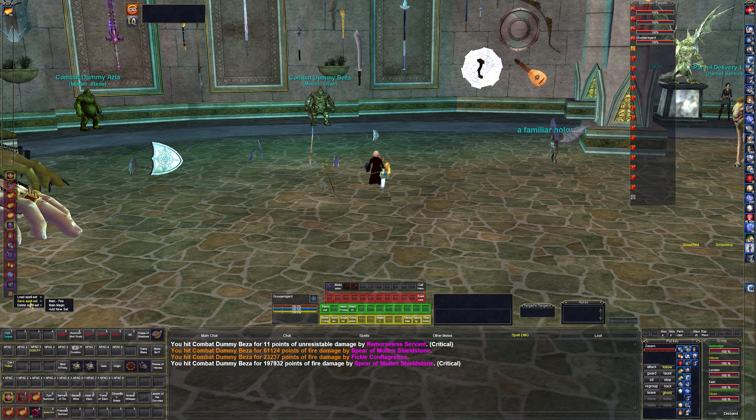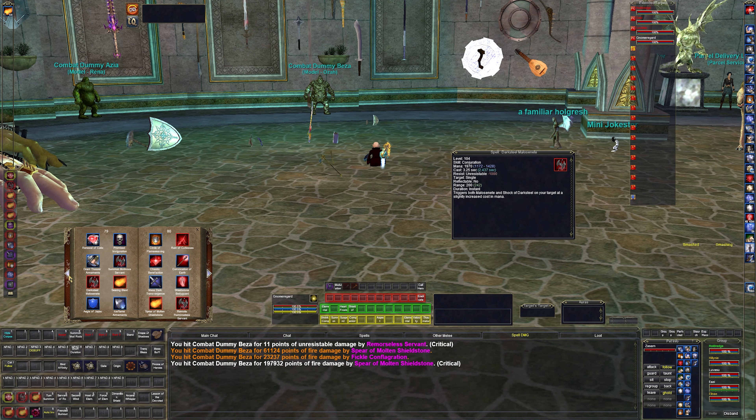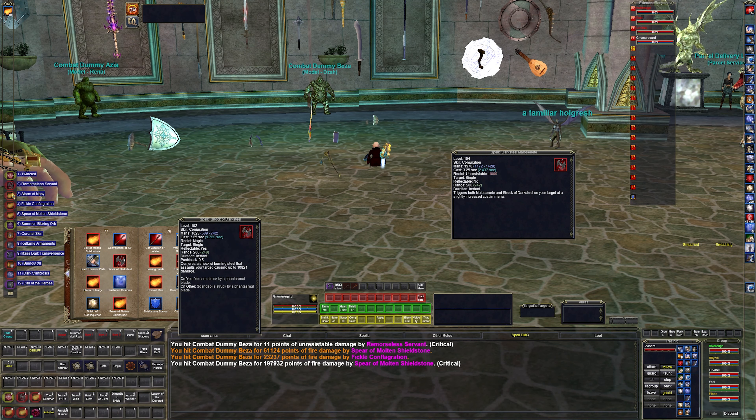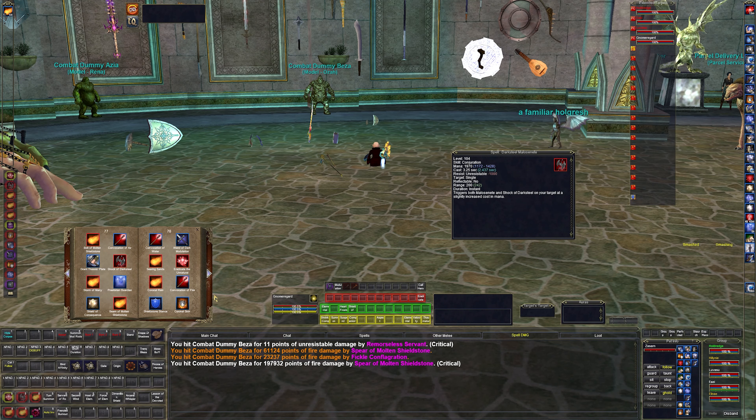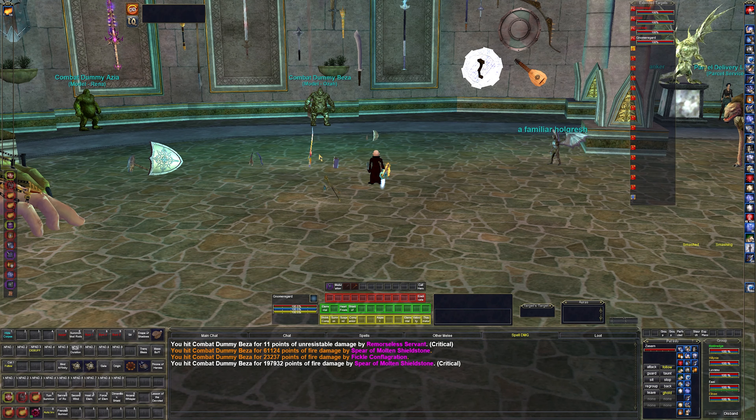For the magic set, I just swap out these three spells for magic-based versions of them. Looking in the spell book — remorseless servant, dark steel — shock and dark steel is a 10,000 nuke whereas these are a little bit higher, if that's the right level. We just hit 105 so we're going to get all new spells. Right now I'm only fighting stuff that I can do damage to with fire.